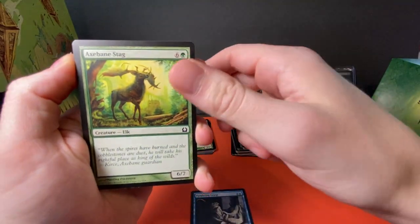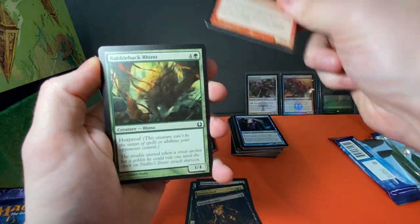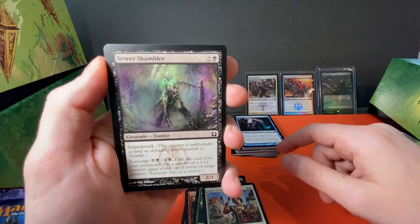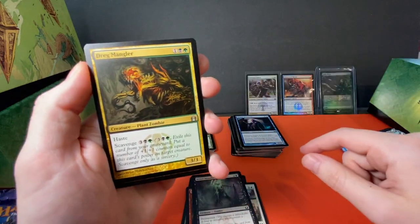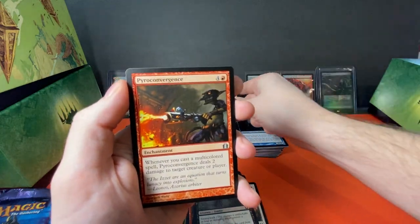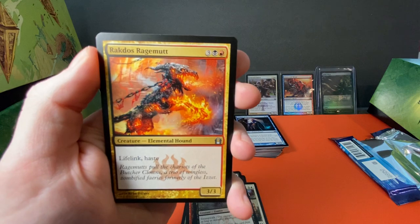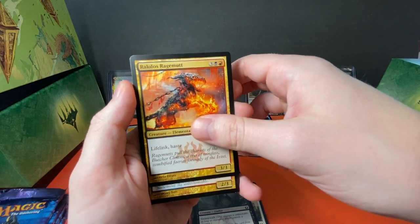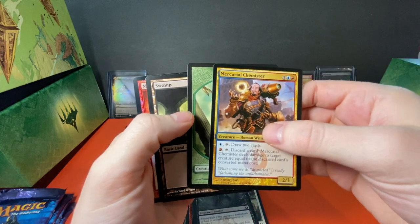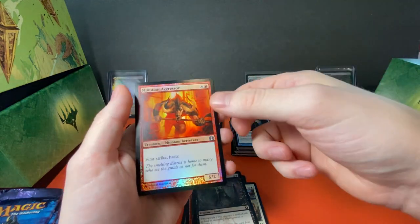Pack seven: Paralyzing Grasp, Axebane Stag, Catacomb Slug, Common Bond, Ogre Jailbreaker, Battlehorn, Rubbleback Rhino, Seller of Songbirds, Sewer Shambler — very cool, I love the zombies. Dreg Mangler — very cool artwork, wow, super cool. Pyroconvergence, Rakdos Ragemutt — wow, very cool, lifelink and haste — and for our rare we got a Chemister. And a Minotaur Aggressor uncommon Foil, very nice!